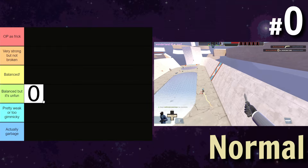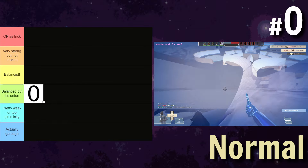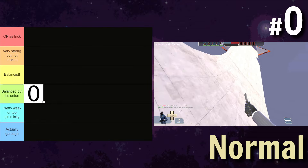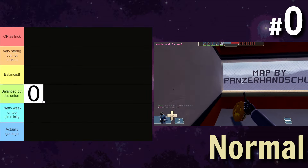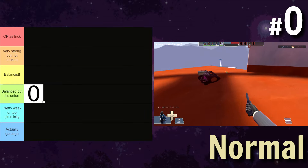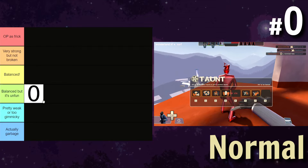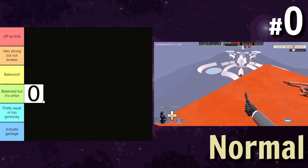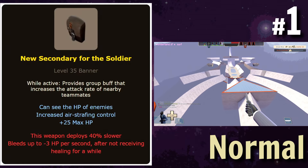I feel like this would add so many ridiculous strategies that it would be a pain to play against. I'm going to put this in the 'balanced but it's unfun' tier. It would be really fun for the person using it, but number one, it would kind of be a throw pick if you don't have really good teamwork, and it would allow for a lot of low-interaction gameplay — same deal as Pharah in Overwatch. If you Ubered a Soldier, you'd just be glued to the Skybox, and to counter it, you'd basically just need a Sniper.